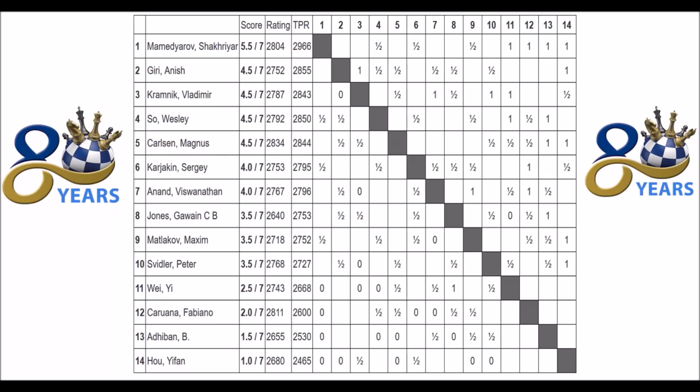These are the standings after round seven. Mamedjarov on top, one point ahead of Giri, Kramnik, So and Carlsen. In round eight we will see Anish Giri with the white pieces against Shakhriyar Mamedjarov — that will be quite a game. Karjakin won his first game after six draws and is now on four points together with Anand. Jones on three and a half, together with Matlakov and Svitler. Those three players on 50%. Wei Yi lost his last two games and is now on two and a half out of seven. Caruana has really had a bad event, managing only four draws so far. Adibam got an extra draw, and poor Howell lost again. Six rounds to go.